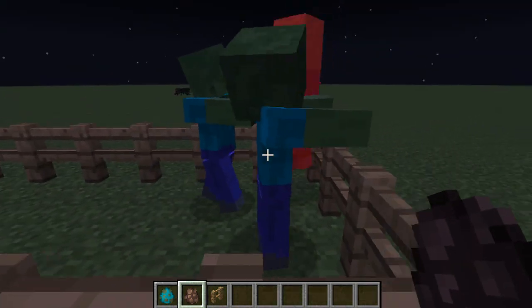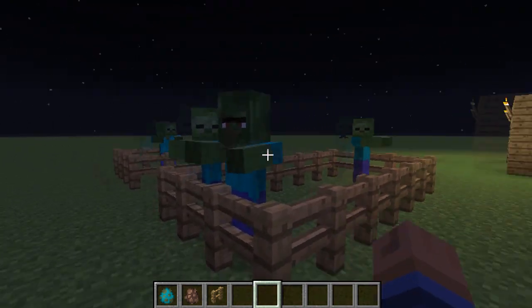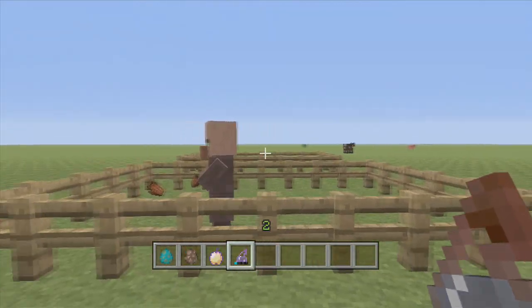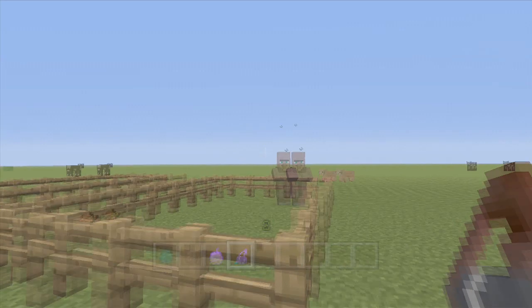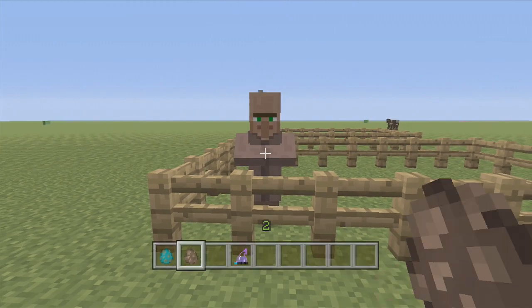There is a way to cure these guys — you can cure them with a splash potion of weakness. He almost reminds me of like a green Mr. Potato Head. You want to hit him with a splash potion of weakness and feed him a golden apple — not an enchanted golden apple, just a regular golden apple. He'll start hissing and then he should be cured within about 2 or 3 minutes.